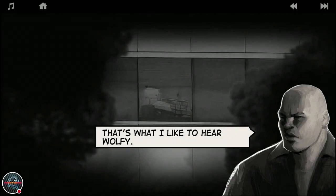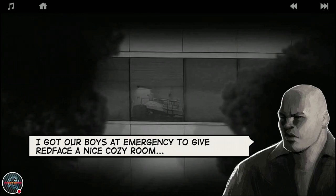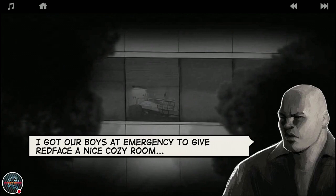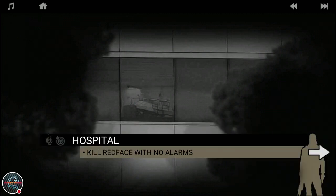If the police gets them, the assembly will get in trouble. Mando says: 'What, that's what I like. I got a voice at emergency to give Red Face a nice cozy room - a room with nice big windows. You understand me, don't you, Wolfie?' A room with nice big windows means it's easy for Lone Wolf to snipe Red Face inside the hospital itself. Mission: kill Red Face with no alarms.